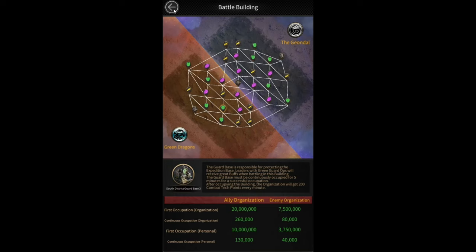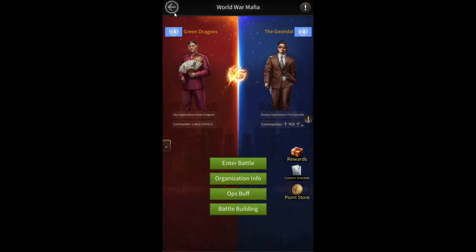One more thing: I'm shown in the green dragons family, but in the game my family is actually the Salazar family. It doesn't really matter which family you are in the game — it'll just place you in a random family for this event.